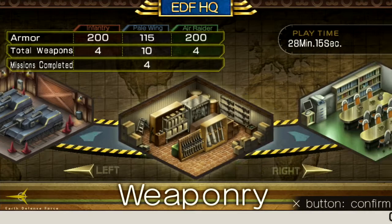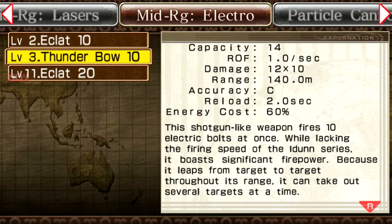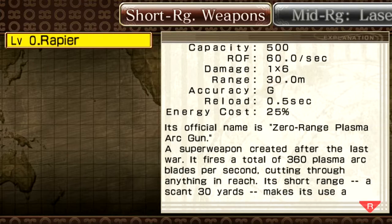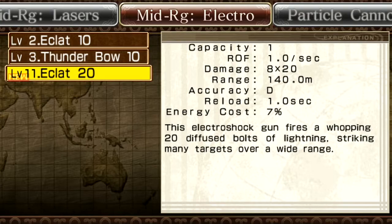I think I'm going to stay with Wing Diver. Last time we got an Eclat, which was... this thing is so bad. So the Thunderbow is 140 meters in this game - very, very short range. And the Eclat is 8x20. So this is like a Thunderbow but with one shot, instead of having to reload every time.